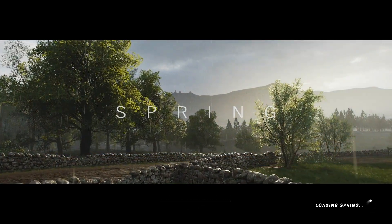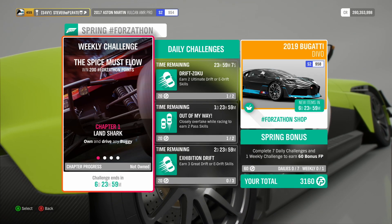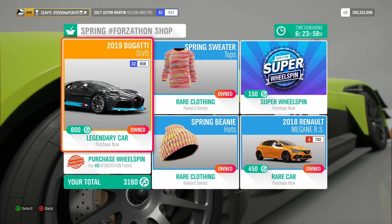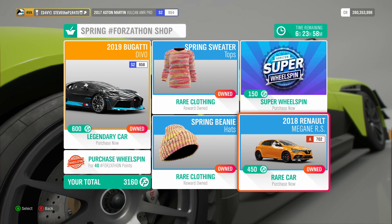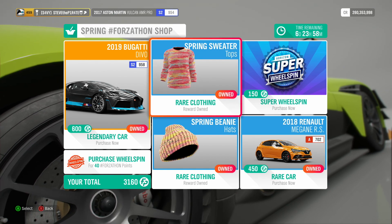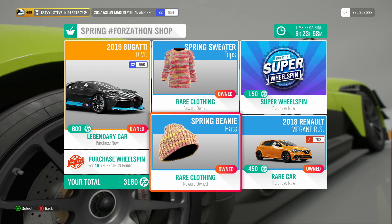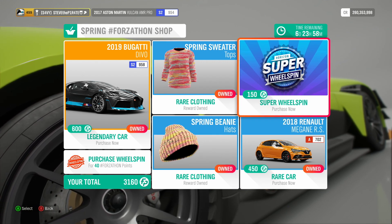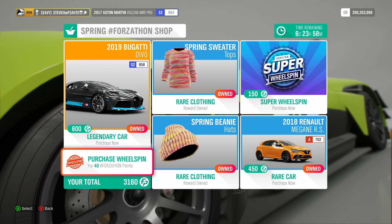Spring is here in Forza Horizon 4 and with it comes another Forzathon. Before we take a look at the challenges, let's check out what's available in this week's Forzathon shop. We have the 2019 Bugatti Devo for 600 Forzathon points and the 2018 Renault Megane RS for 450 Forzathon points. There's the Spring Sweater Top and the Spring Beanie Hat if you want to spend points on those. As always, you can buy a Super Wheel Spin for 150 or a normal Wheel Spin for 40 Forzathon points.